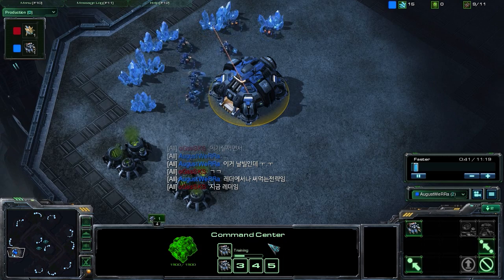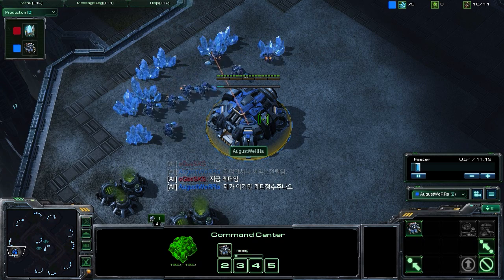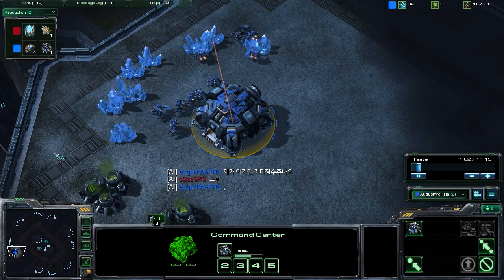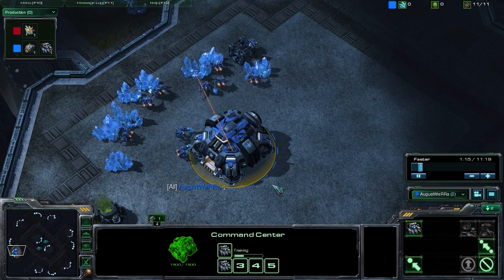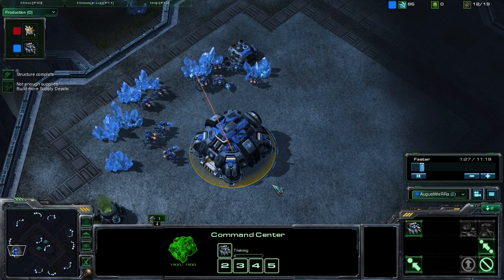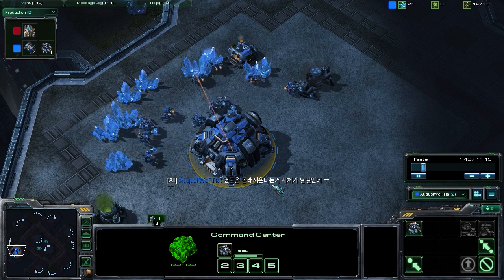This is something you can try if you're looking to do something your opponent's not going to expect, because just like the Planetary Fortress Rush, nobody expects the Battlecruiser Rush. If you're ever going to try anything zany and wild like this, you really want to make sure you're going to hide your tech as best as possible. Playing versus any intelligent player, you're really not going to succeed if they see it coming. So the number one point in this strategy is: hide what you're doing.